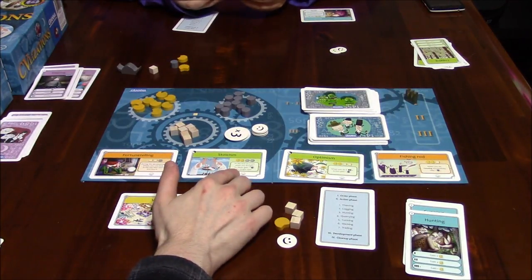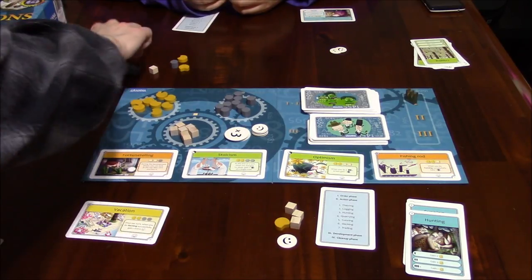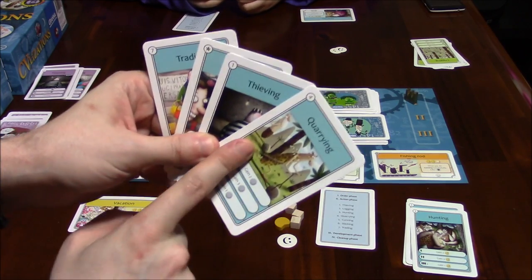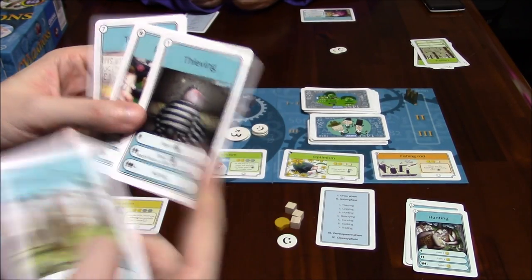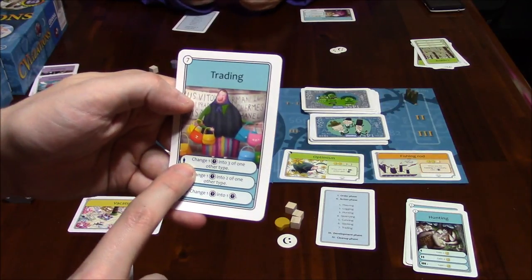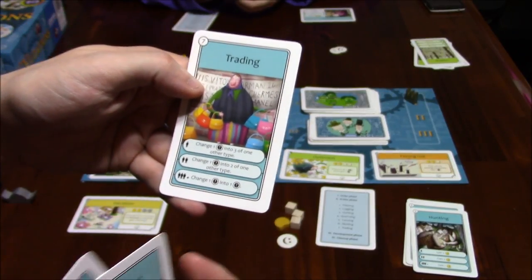Now it's back to me. She still has certain cards I know about. There's a trading card — change one resource of any type into three of other types. The less people play this, the more you get; the more it's played, the less you get. I may not play that — I've got four cards and there's a one-in-four chance I will. Only one card requires two stone, so she may not play the quarrying action to gain stone.